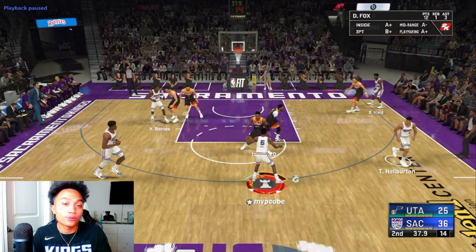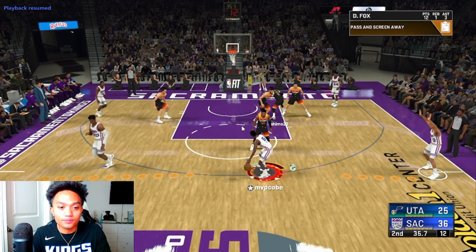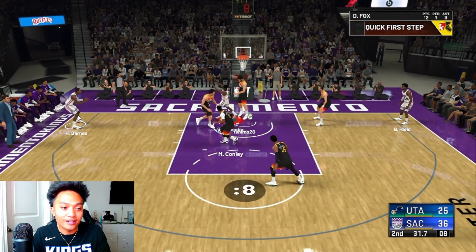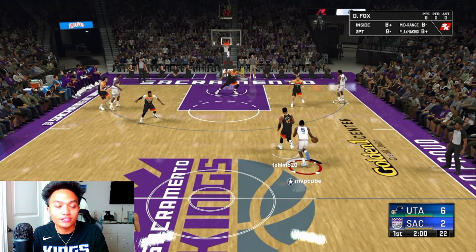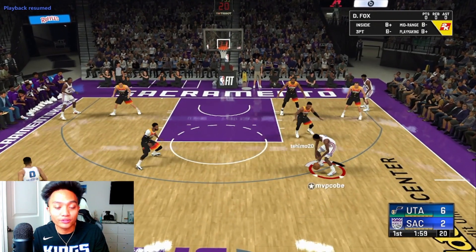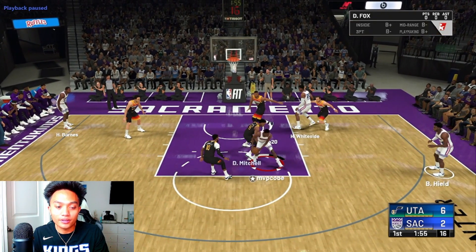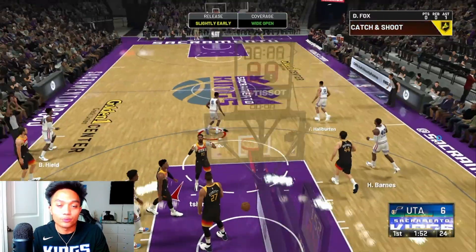Here's another example where we attack the key, be patient with it, and have the defense collapse. As I attack the paint, the corner defender gets sucked in and Harrison Barnes is wide open for a three ball. And in another example, we get into that paint area, everyone gets collapsed in, and Buddy Hield is sitting pretty wide open in the corner for a three ball — and we hit that one.